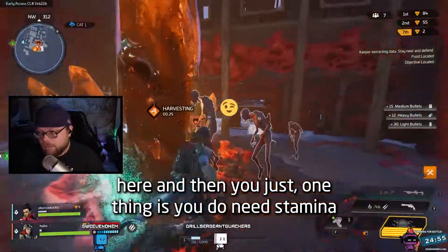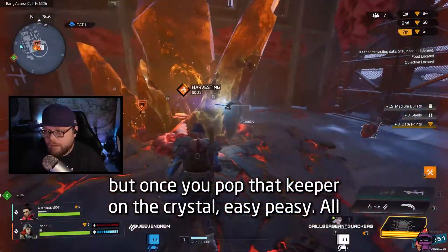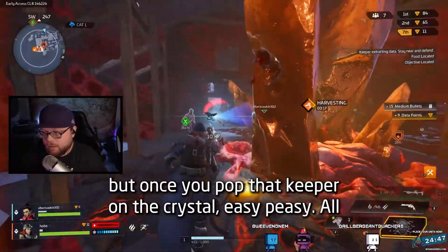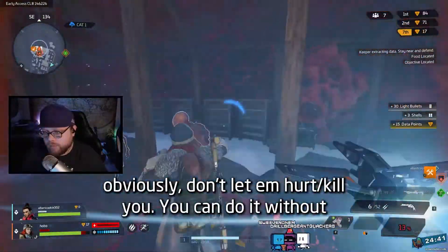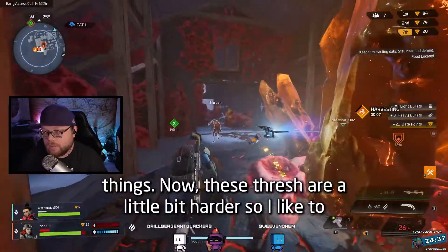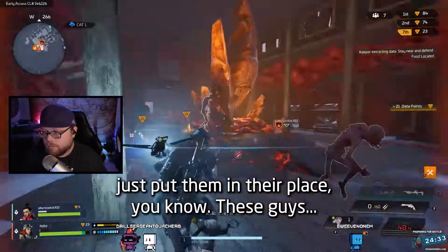One thing is you do need stamina for this fight because you've got to be able to punch all these things. But once you pop that keeper on the crystal, easy peasy — all these little guys are one-hit. Punch them. Obviously don't let a heart kill you. These thresh are a little bit harder, so I like to just put them in their place.